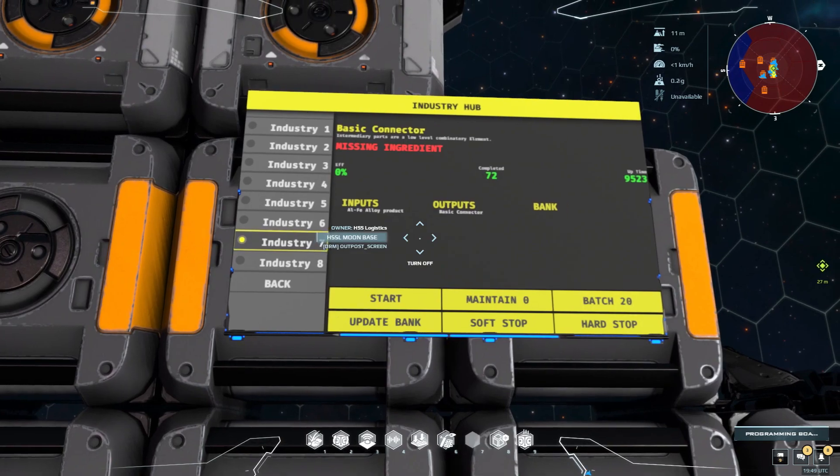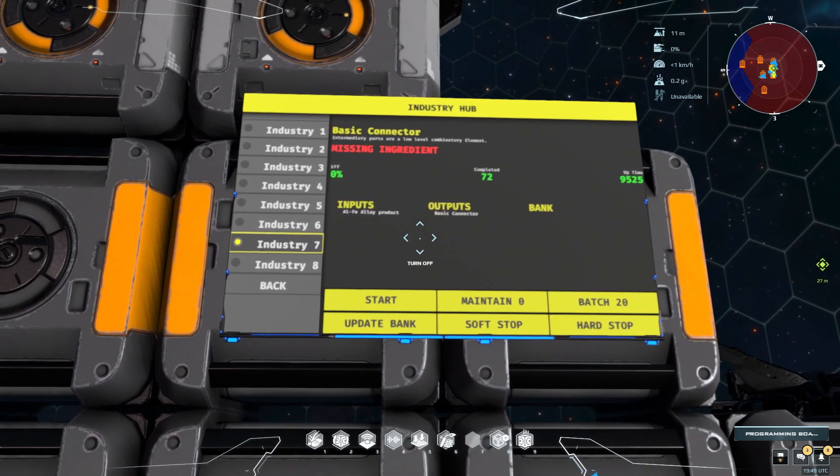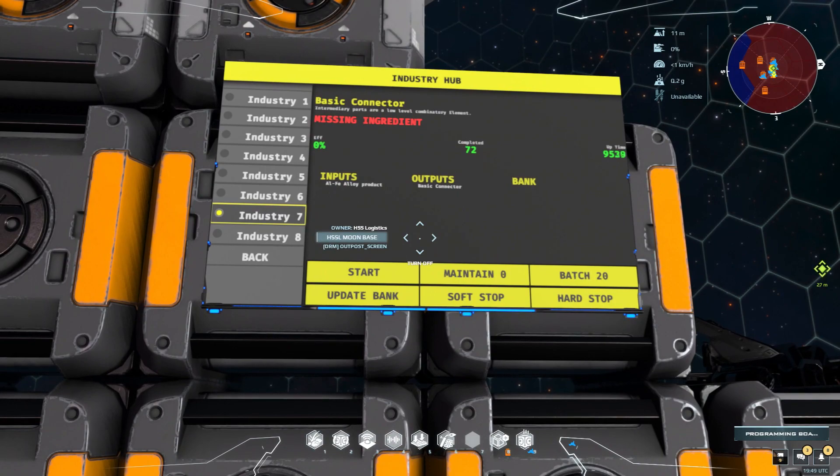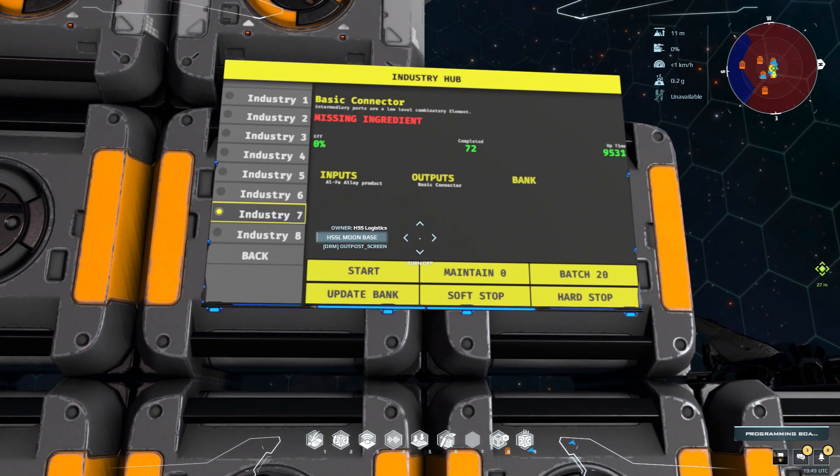It's got some neat little bells and whistles to it. I know nobody's really got a ton of money right now, so instead of selling at my usual five million for the first few weeks, at least the first week, I'm going to sell these at 2.5 million for the script. So it's not per screen, it's per script. Once you buy it for 2.5 million, you get a copy of the script and you can put it on as many screens as you want, so long as you own them.